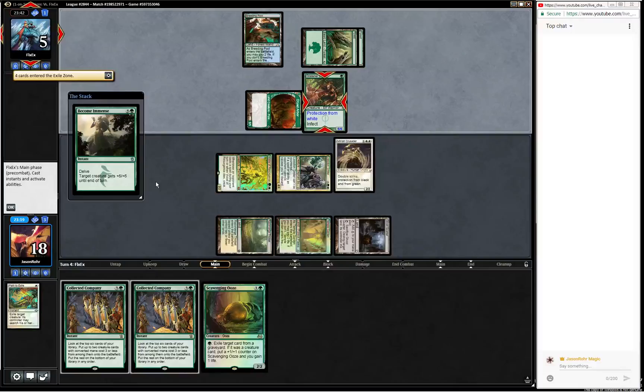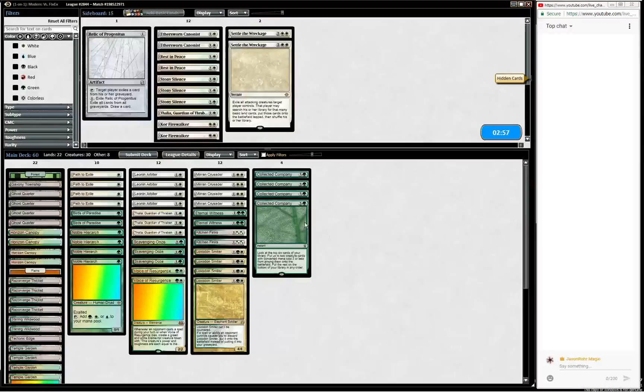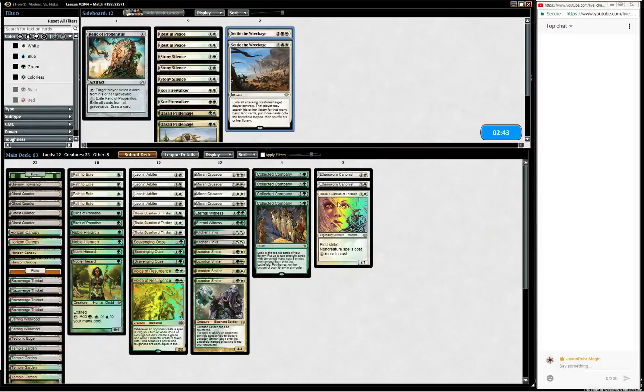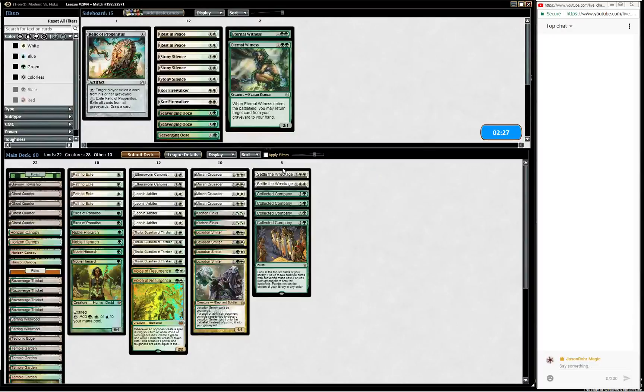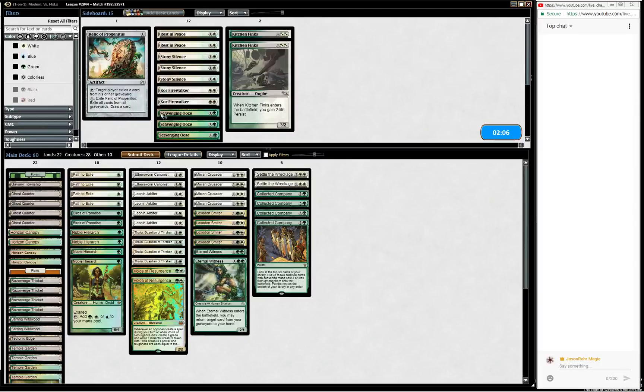The comments are spicy. We definitely want the Canonists, we definitely want Thalia. We might want Settle the Wreckage - we don't care about the Oozes. Eternal Witness is just way too slow. It feels strange bringing in more spells, but Settle the Wreckage is just so good against Infect. Kitchen Finks is definitely bad. Witnesses might just be better because at least we can get our Paths back. I'm happy trying this. Maybe 22 lands is just too few, but with the birds it's tricky. I think the Humans deck plays like 18 lands.